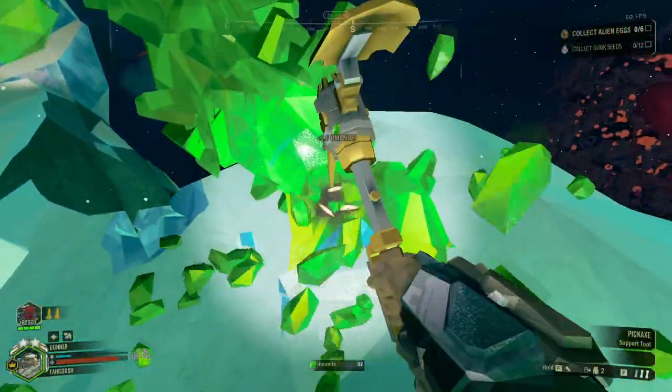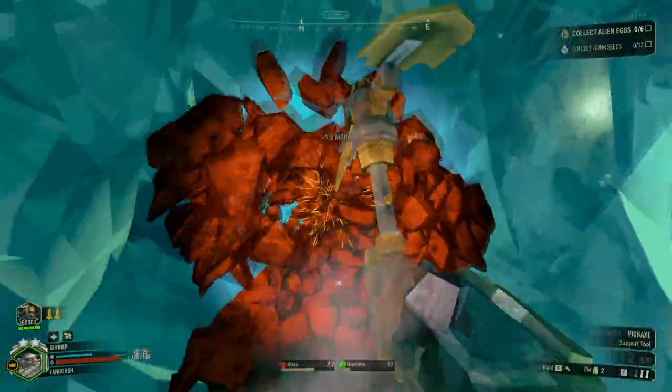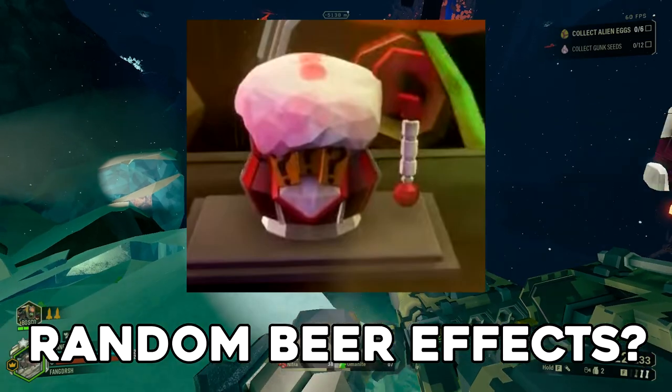Aside from talking about the mine layer system, we got some new teasers for season four — some more, actually, not just the title. There's going to be a random beer in the bar, which is pretty cool, so now we can get random beers for whatever random effect is going to happen.